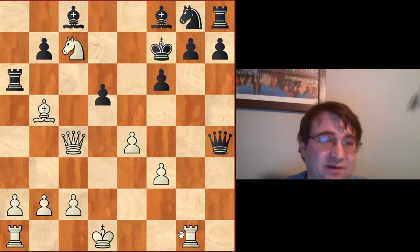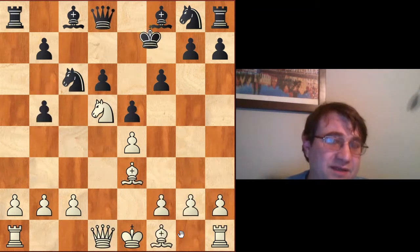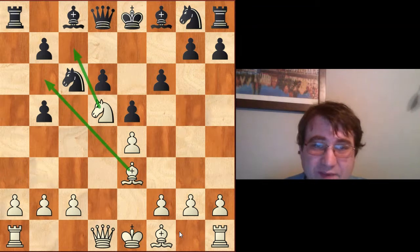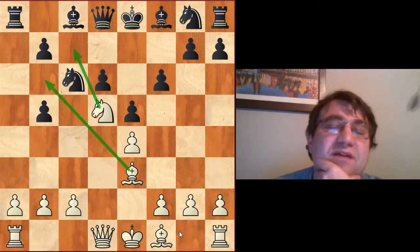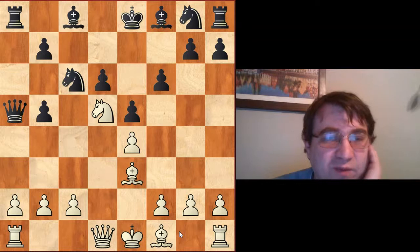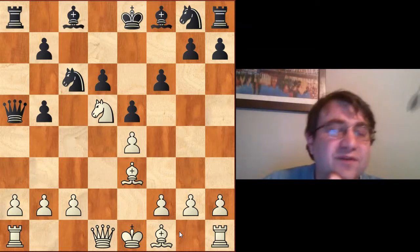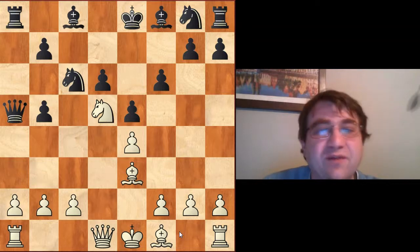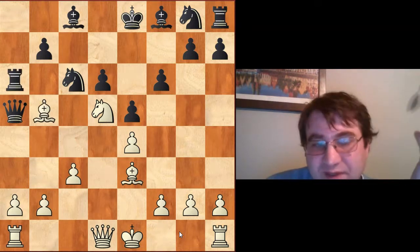Black still hasn't managed to figure out how to develop his kingside — this is the nightmare scenario. I wouldn't recommend preemptively running with the king. There's one more lemon: the check. These checks almost never work in these situations because they don't solve any of the problems. The threat of Bb6 and Nc7 is still there, so we have c3 and then Ra6 and then Bxb5.